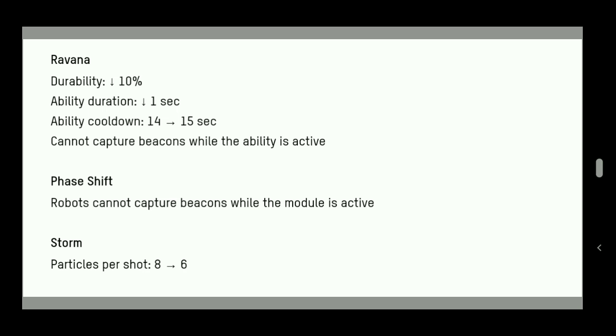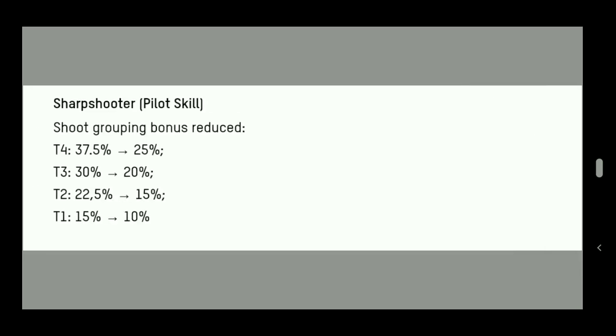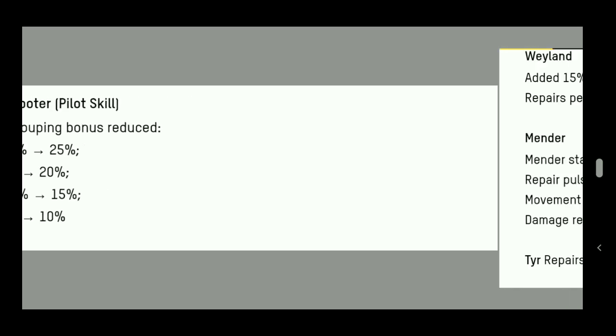The Sharpshooter pilot skill has been reworked. At T1 it was 15%, now reduced to 10%. At T4 you previously had 37.5% shot grouping — now you get 25%, roughly a 12% nerf on the surface. T3 goes from 30 to 20% — that's a 10% nerf. T2 goes from 22 to 15%, also about a 12% nerf. T1 is a 5% nerf. Let's see what this looks like on the live server.